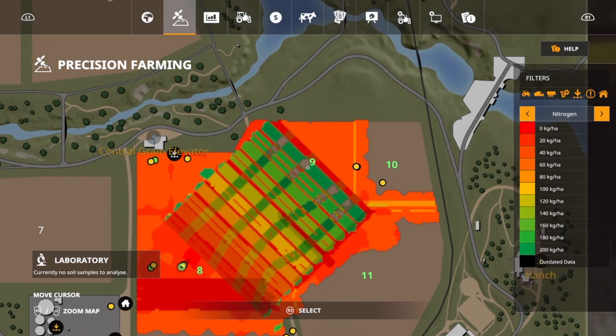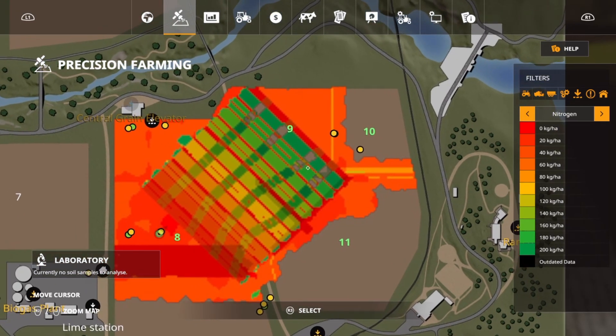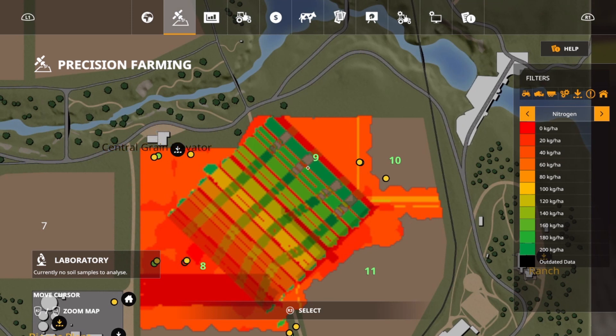The interesting thing is we saw that these values were still there when we checked earlier — at 200, they're still there. It's not until after you harvest that it puts more nitrogen in the ground and pushes it over. So that obviously has to be what it is. Hopefully we can take a little bit out and then we'll be good.